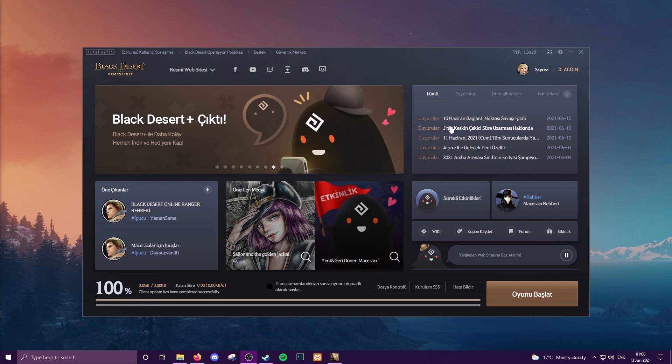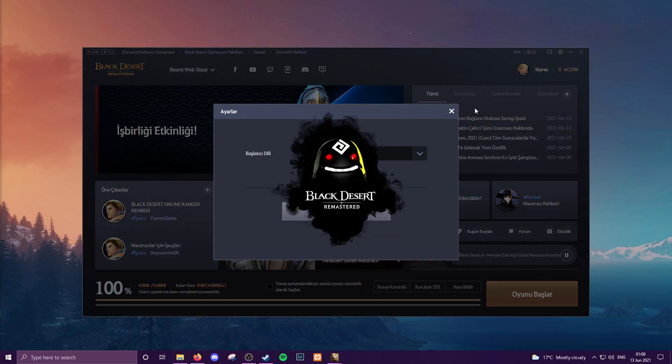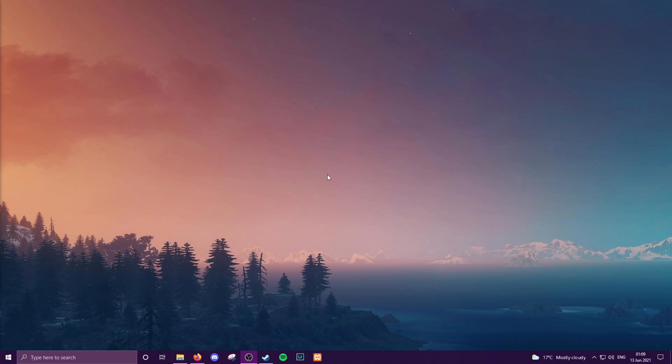First of all, for the launcher — they didn't have this option three years ago — but now what we can do to get the launcher to change language is just come to the options wheel. It's very basic: just click on the drop-down, switch to English, accept all of that.